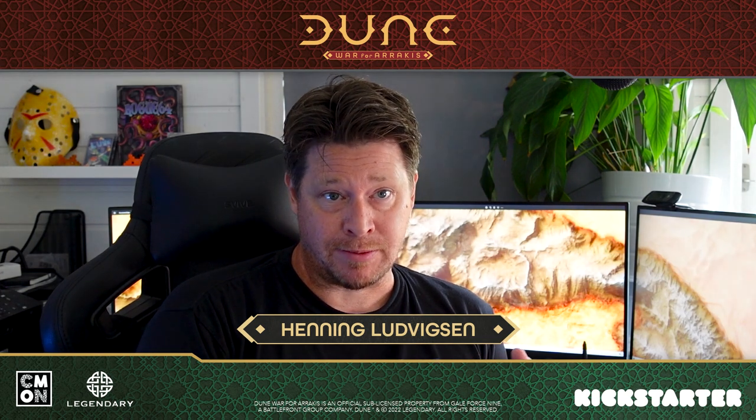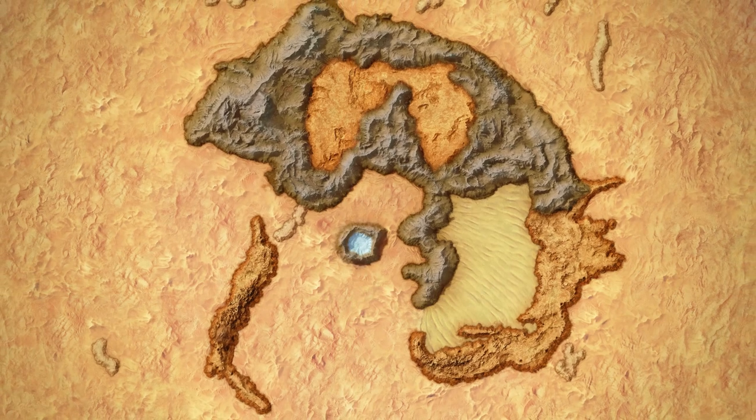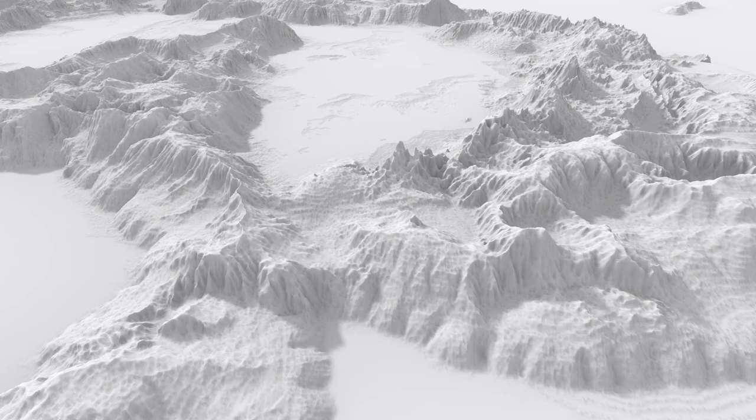There's always a lot of expectations linked to such a well-established IP as Dune. So to create the world of Arrakis, I researched a lot of satellite imagery from Earth. There are some amazing looking deserts and mountain ranges, and I managed to download some really useful height map information, which I can use in Photoshop and modify as I need to.